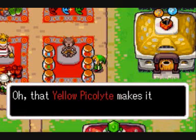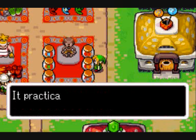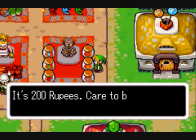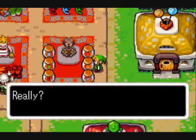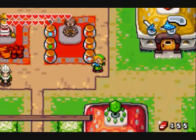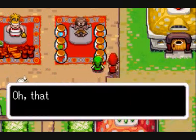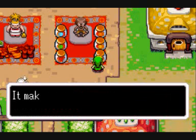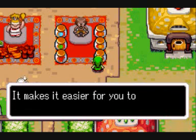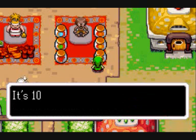That yellow Pico Light makes it easier for you to find rupees — it practically pays for itself. Care to buy it? It's 200 rupees. That white Pico Light is for people who want to get lucky — it makes it easier for you to find Kinstone pieces. Care to buy it? It's 100 rupees.